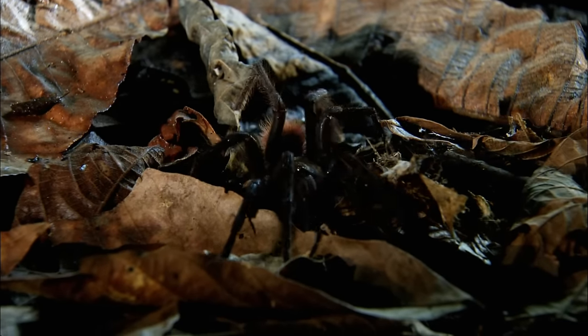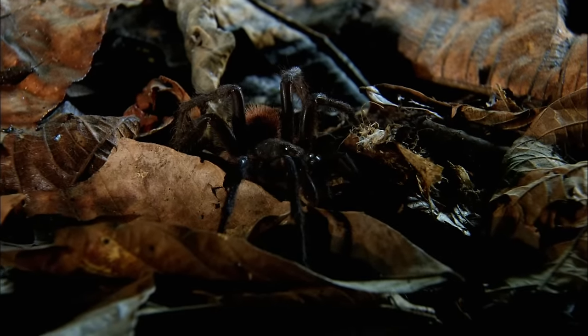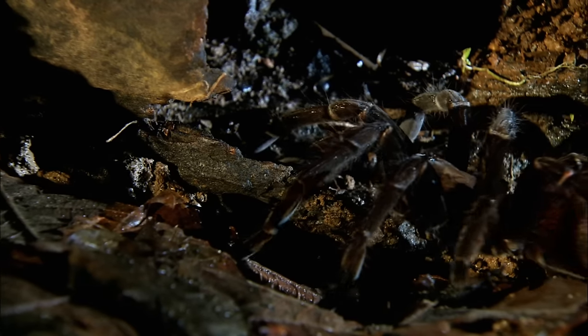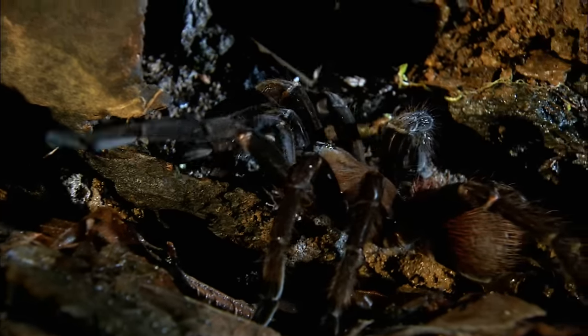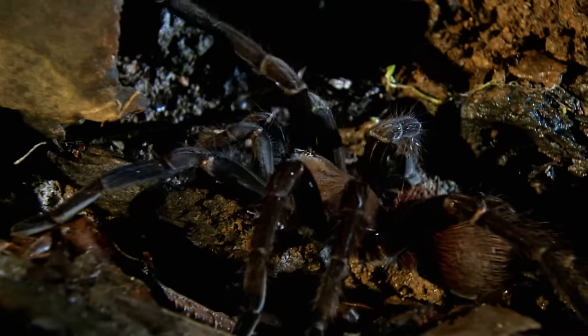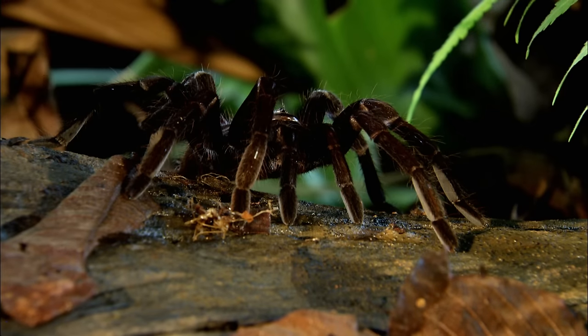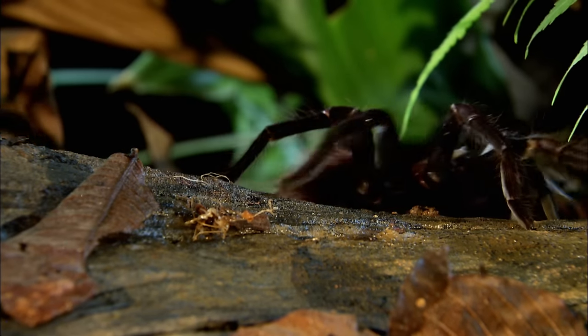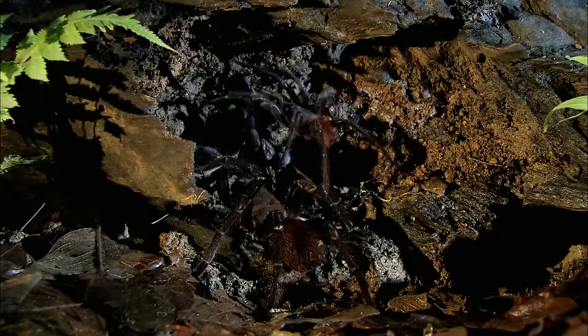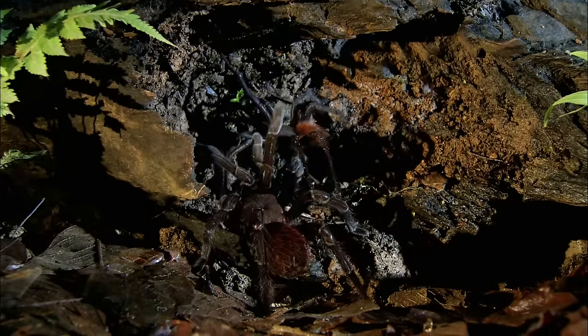This male is prepared to risk his life for a mate, even though she can be the date from hell. Courtship behavior in these spiders is a complex ritual with all sorts of powerful drumming, body vibrations, and leg tapping — you don't just walk up and say, 'How you doing?' The female has one goal: to have her eggs fertilized. Otherwise, the male is just one more piece of meat.